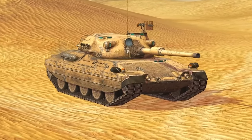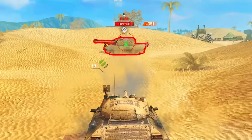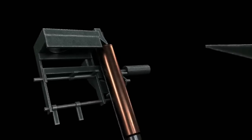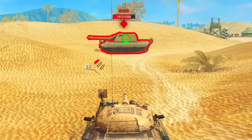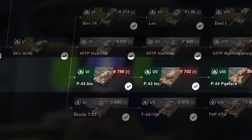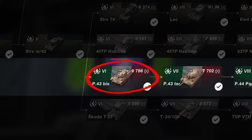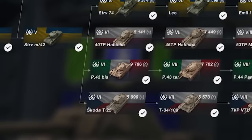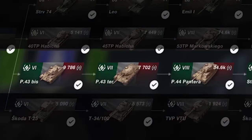Finally, at the end of the video, I want to recommend the medium tank line led by the Progetto 65. It may not seem like an obvious choice for beginners, but there's something to talk about here. The Progetto 65 line starts at tier 6 with the P-43 Bis, a very standard tank that doesn't require much discussion. The same goes for the next tank, the P-43 Ter — both of these are not particularly enjoyable to play.